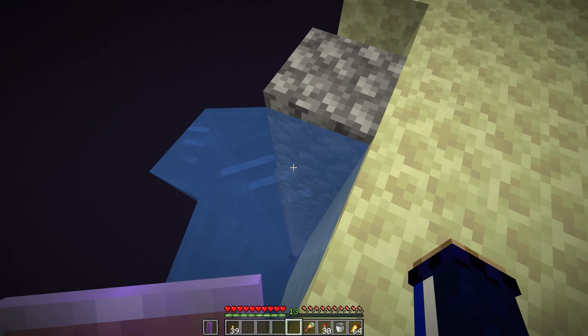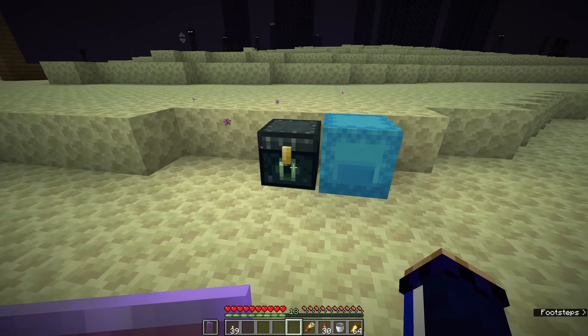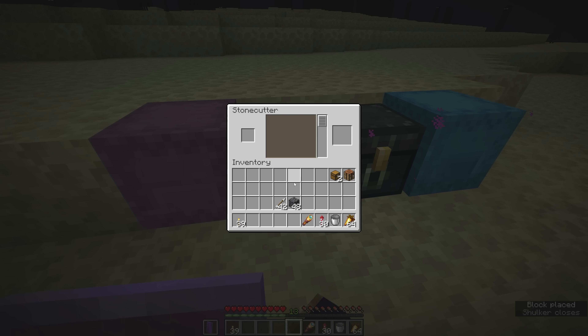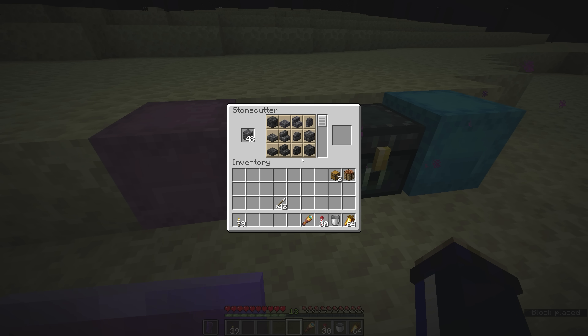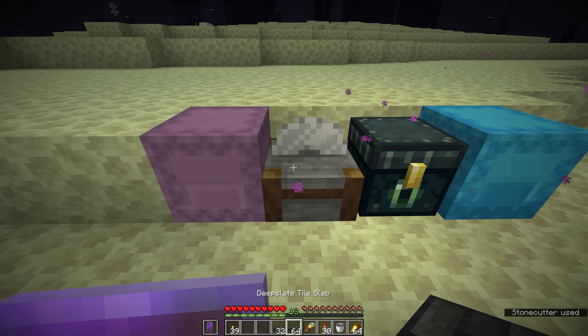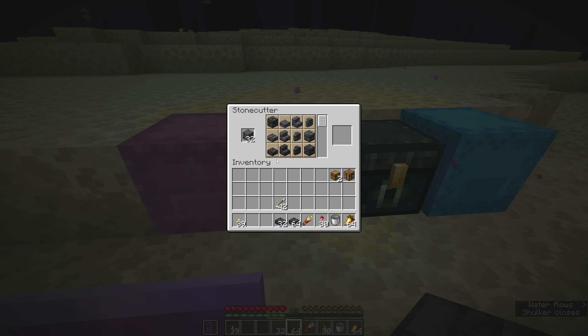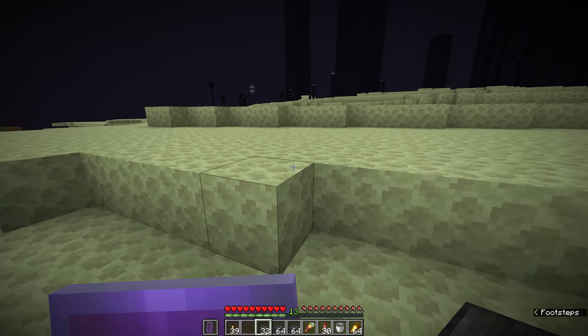Once the lava is finished flowing away it'll be safe to go down. We're going to break out the stone cutter and turn some of these cobbled deep slate into slabs. Deep slate tiles seem like a nice formal way of getting out there and we're going to make sure we have at least 128 of these — because of course we have to make sure we're 128 blocks from the island. Now a quick note about endermen spawning and teleporting.